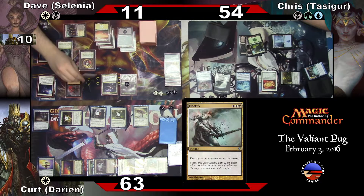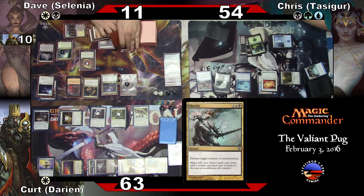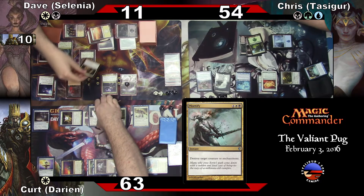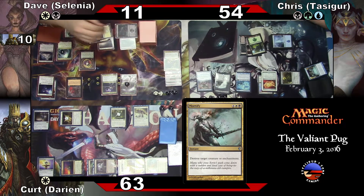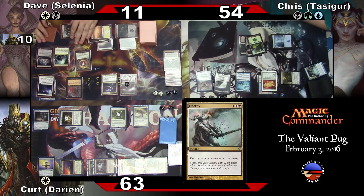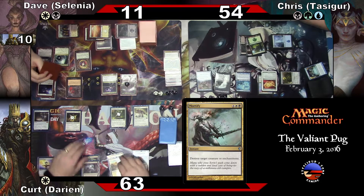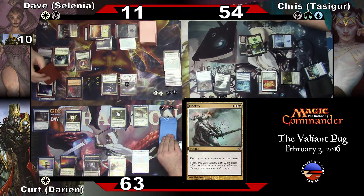Destroy target creature permanent — enchantment. So Darien — he uses an enchantment. I didn't want him there anyway. Continue. Because Darien's just getting too big for his britches? Yeah, he uses an enchantment.